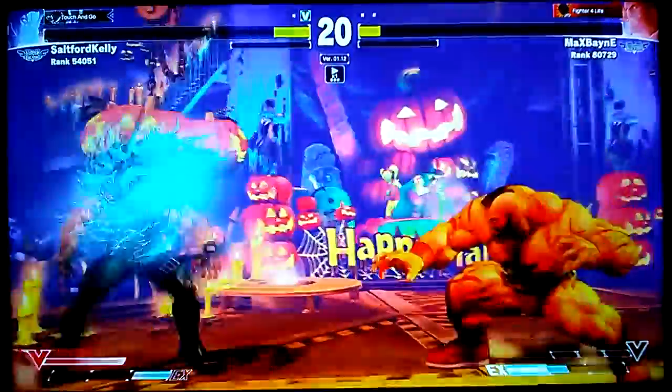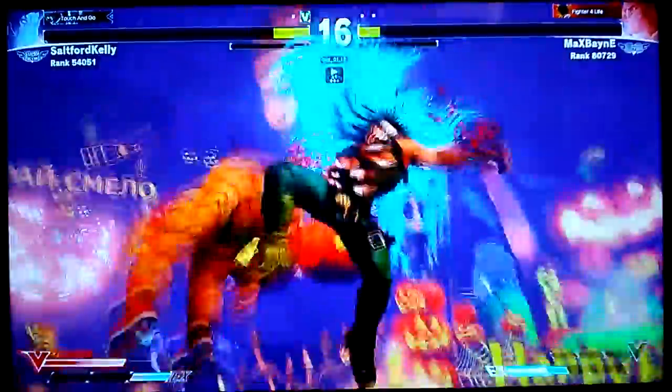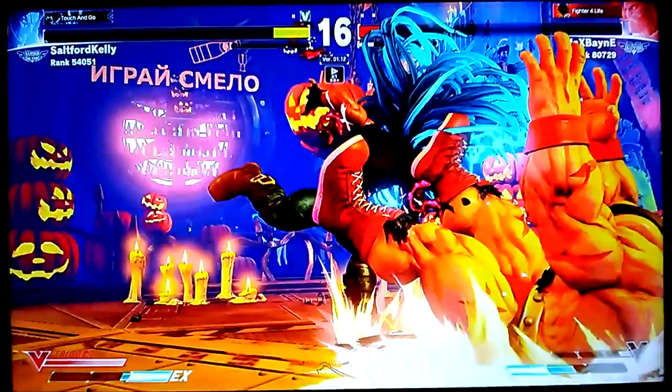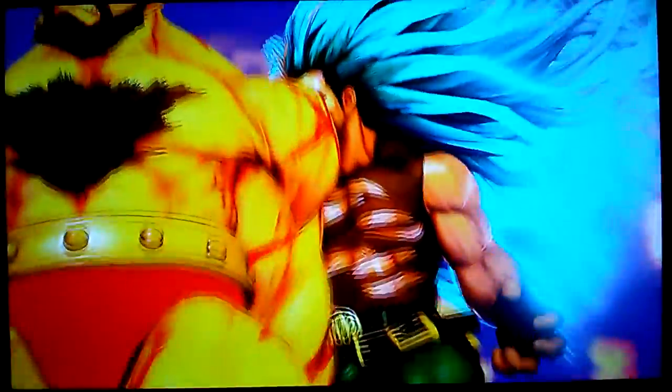Watch out for the jump. You're gonna jump. Dash in command grab again for the rescue. There we go. When he's scared, when he's like, are you gonna buffer for DP or grandpa? You dash in for the command grab.